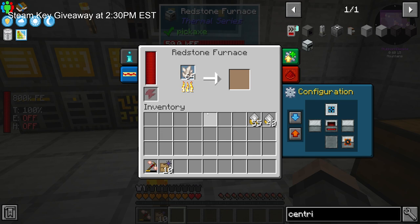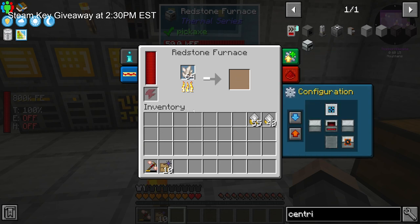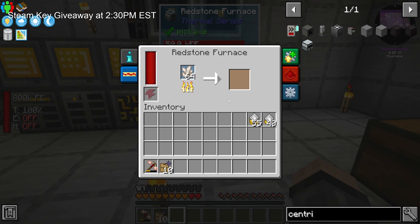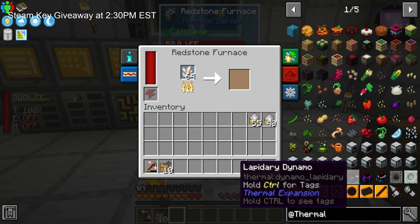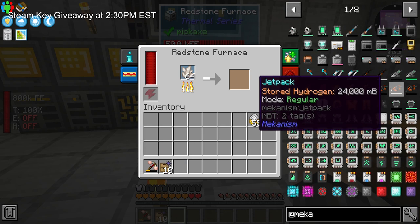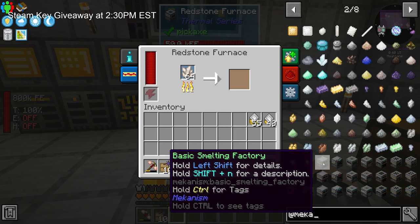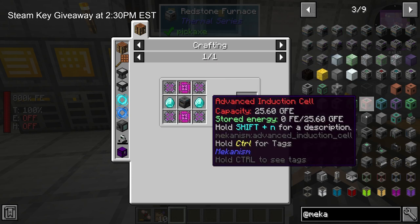The redstone furnace — I wanted to talk about Thermal. Thermal is a mod that is a machine automation process for everything you can do, just like Mekanism. The cool thing about Thermal is you can upgrade them, you can configure the sides, and you can set your redstone controls and see how much power it's using. It is wonderful. Thermal has a lot of machines we can play with and a whole lot of quests we'll have to go through. Just like Mekanism, the difference is the upgrades for Mekanism are usually the upgraded machine — so a smelting factory, enriching factory, ultimate crushing factory, and so on.